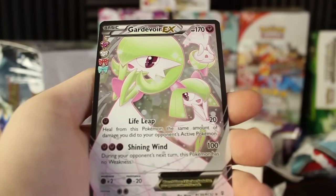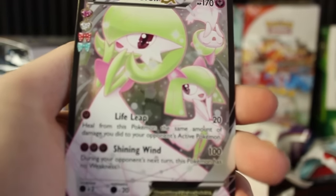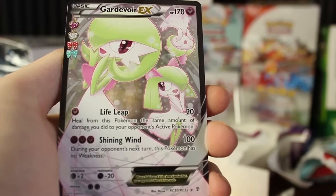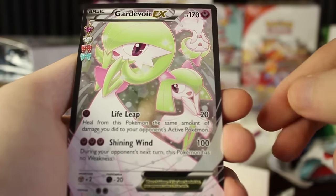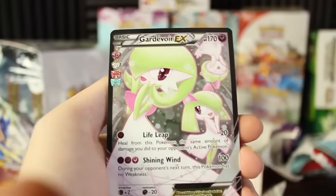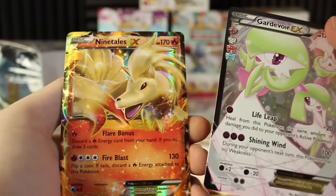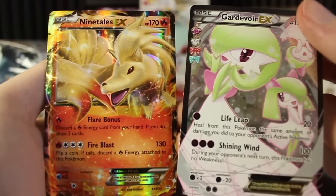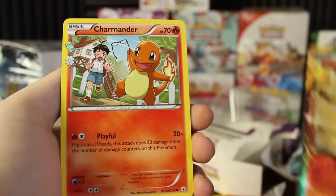We've got a Gardevoir EX — it says RC, so I think there might be a Radiant Collection subset. This might be like the Legendary Treasure set where it's got a subset within it, and that's probably what they mean when talking about the 110 cards — the 80 base set plus 32 from the Radiant Collection. So we got ourselves a full art EX right there! And look at the little symbols on the side. We've also got Ninetales EX. I don't know if I'm getting very lucky or if EXs are just very common in this set, but we've got a double EX pack — Gardevoir EX and Ninetales EX back to back!